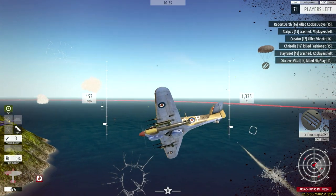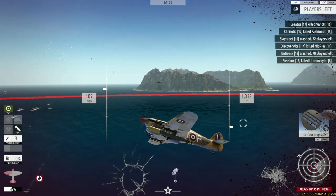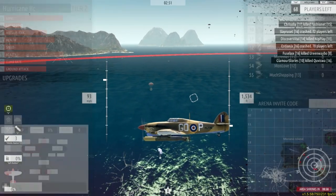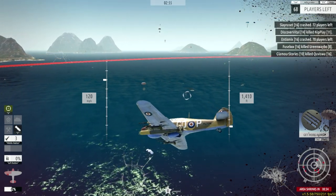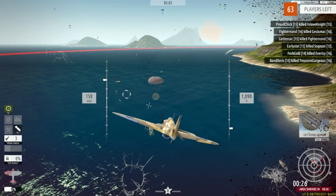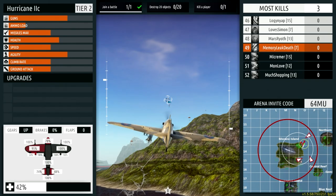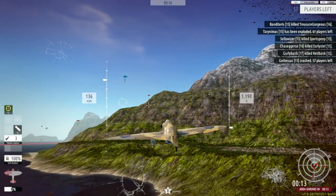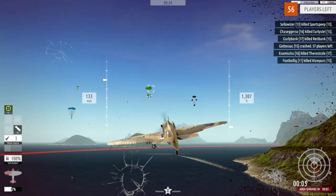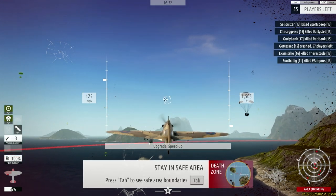An interesting choice by the devs: as you take damage, the performance of your plane suffers greatly. There does come a point where you can't get to your top speed — mine is 133. Someone's on my tail again — I need these bullets. The area is shrinking too, you can see this circle over here. I'm well within the new circle though. I can't reach my top speed, and eventually I won't be able to gain any altitude because I'll be so damaged.